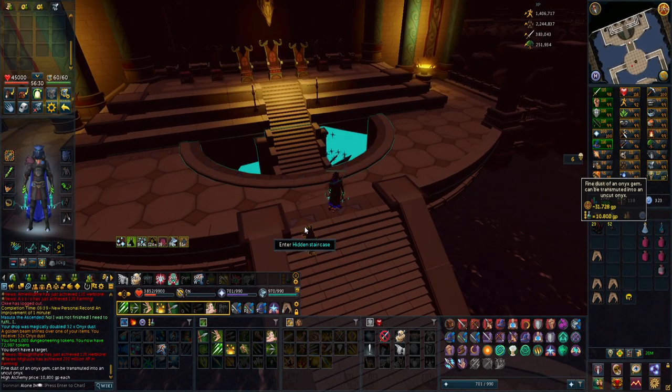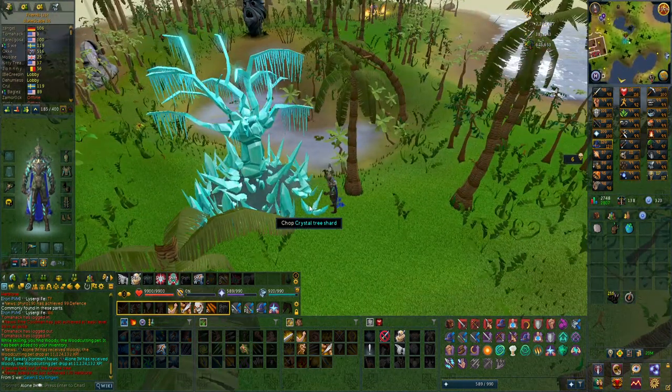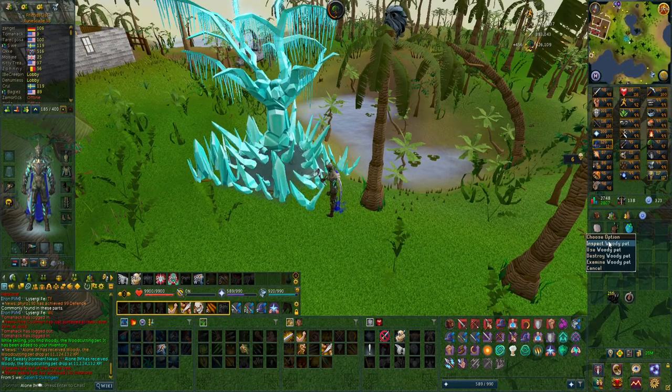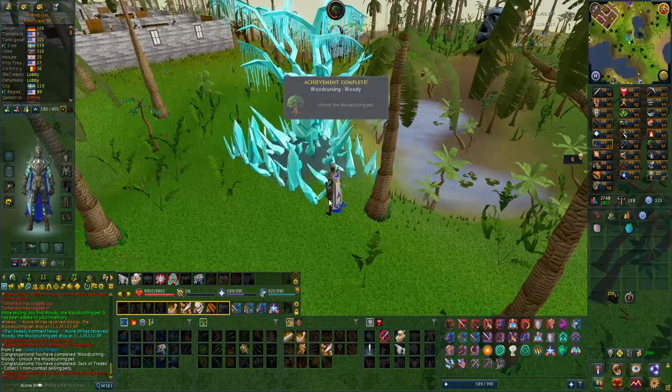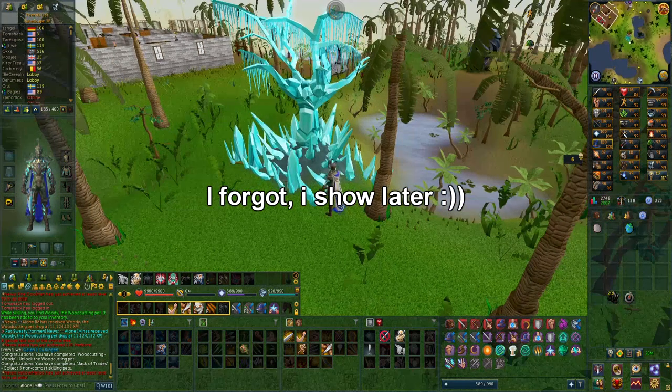I swear every single pet that I get from skilling is while I'm just AFKing. I was just hard AFKing woodcutting, and look at that in the chat - 11 million experience and I get the woodcutting pet Woody. I guess I'll have a look at it in the next clip.